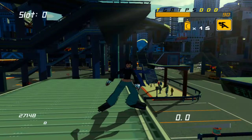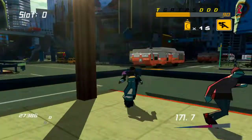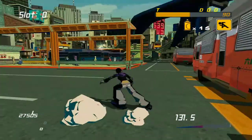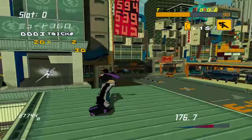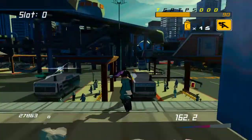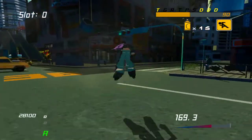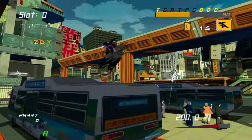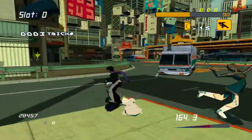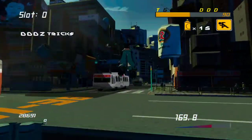The sweet spot to land this consistently is at the corner of the bus. The corner of the bus is very consistent. You can almost land it if you go in the middle of the bus right here, but it's actually pretty hard to do.